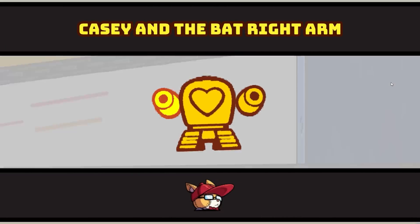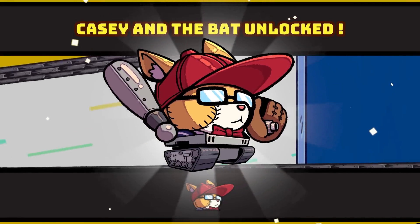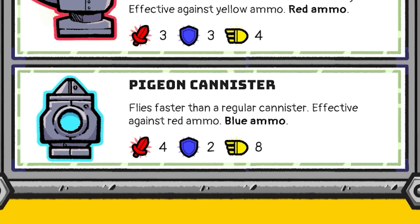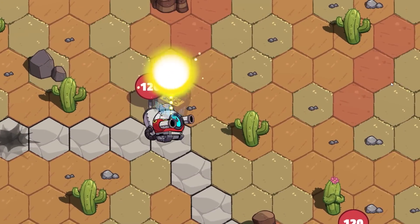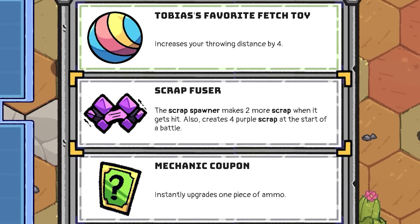We've got a new gun. We've got furry boy — we built the furry boy. Pigeon canister — it's got to be the pigeon canister. Just shoot pigeons. Speedy pigeon shells! Do you want to make more scrap? Yes, make more scrap because that works with the blade — extra damage.